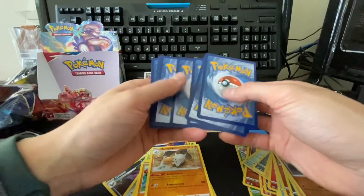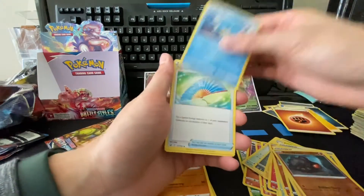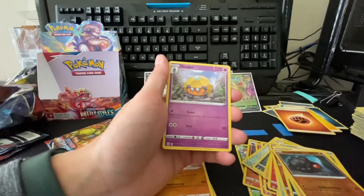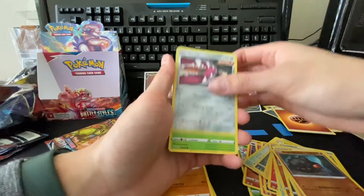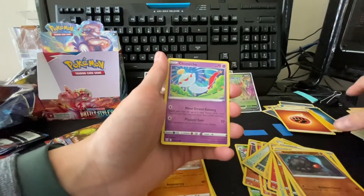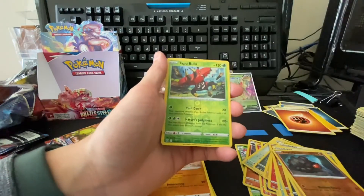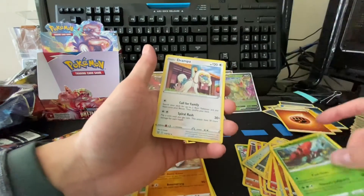Fight Energy, Fight Energy, Cedra, Fan of Waves, Dottler, Onix, Marill, Cherubi, Pachirisu, Chiamanku, Tapu Bulu, reverse, and another Drampa.